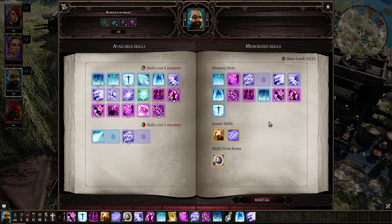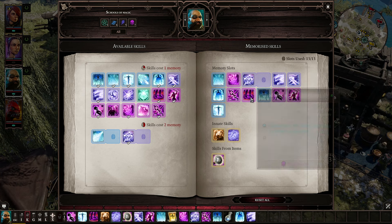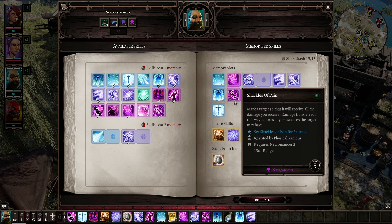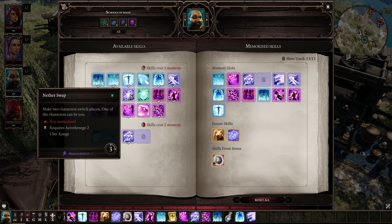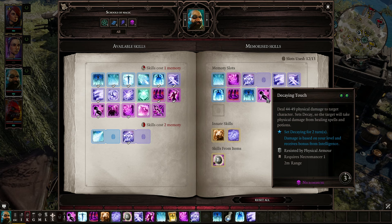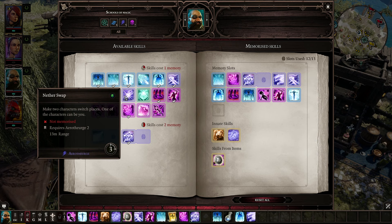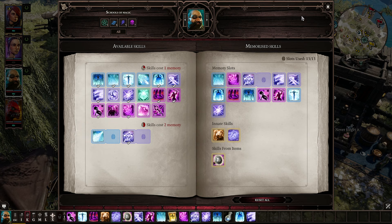I have Chain Lightning on him, and I think I should remove some of these — like Shackles of Pain — in favor of some of these other ones. Ice Fan isn't bad, but Nether Swap would be really good in place of that. Decaying Touch is super strong when used in the right situations. Let's do Nether Swap and keep Teleportation stored out here since we don't need it right now.